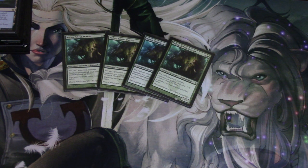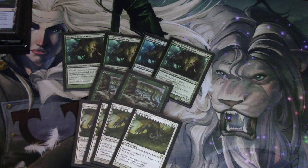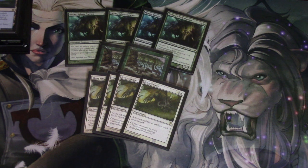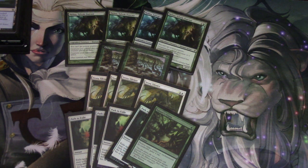Melira slows Infect down — people underestimate that she's a 2/2 and those two damage do matter. Two Chokes in the sideboard, mainly for storm decks at locals and also very good against Grixis Delver builds. We're very good against artifacts because of Stony Silence — this 15-cent card is now like $12, I found out when I had to trade for them. Four Paths against Jund, and Nature's Claim which is good against Infect and Affinity.